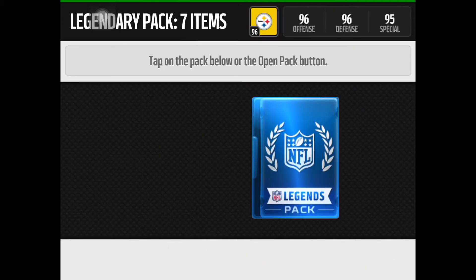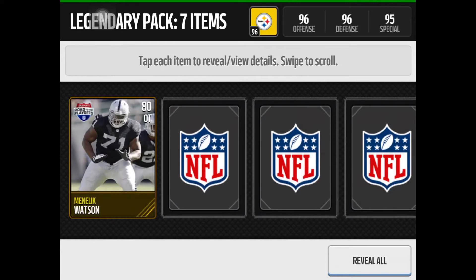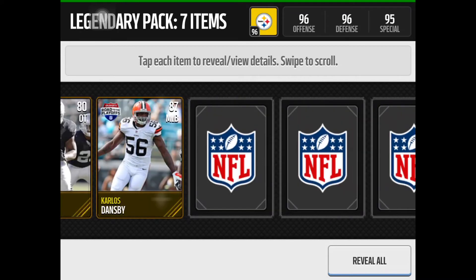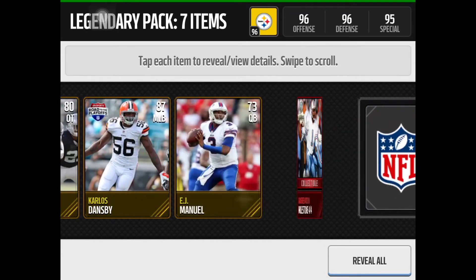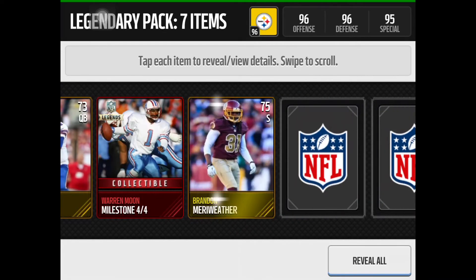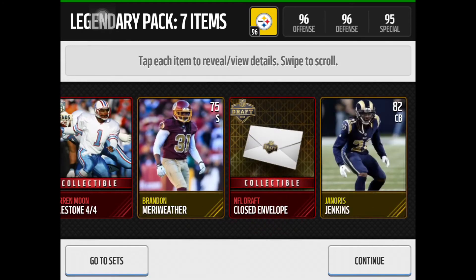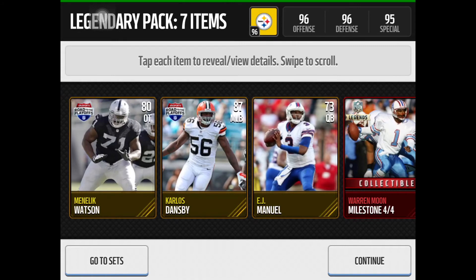Maybe we can clutch it out, that would be really, really cool. We get Manelic Watson, Carly Stansby, E.J. Manuel — aw — we get a Warren Moon collectible. Moving on, we get a Brandon Merriweather, closed envelope, and a Janorja Jenkins. So the second pack wasn't really that good.